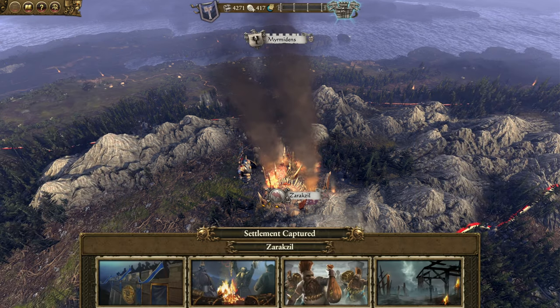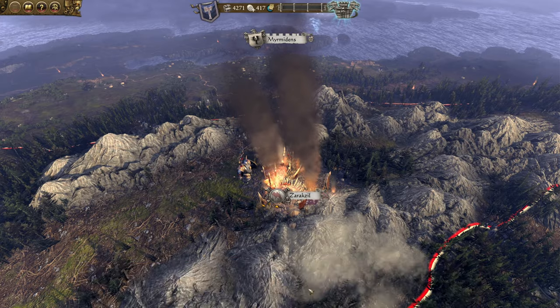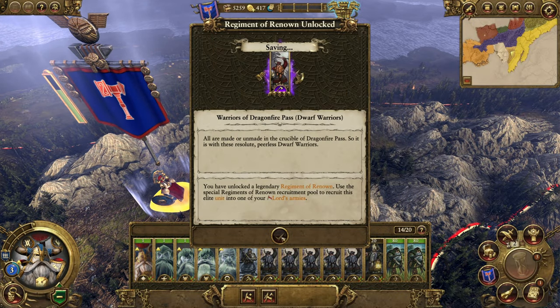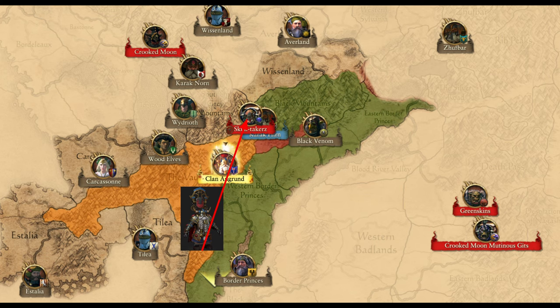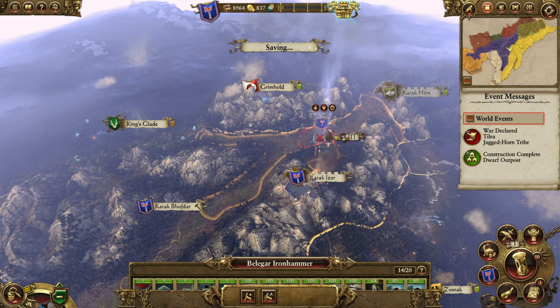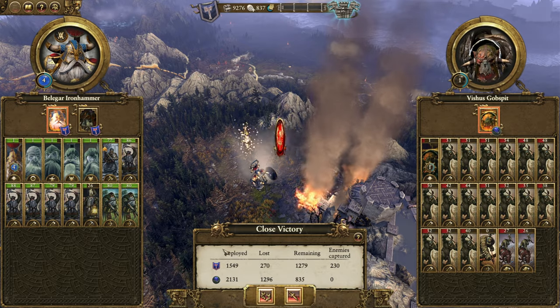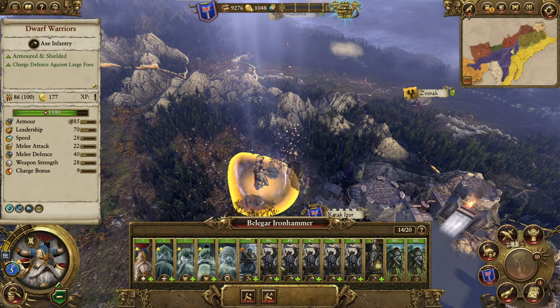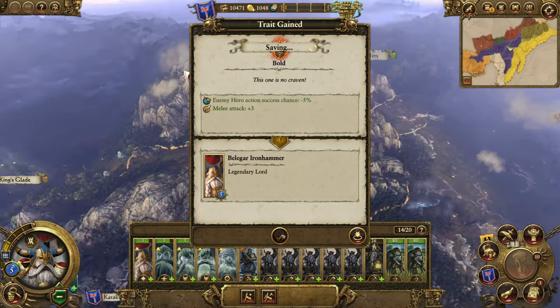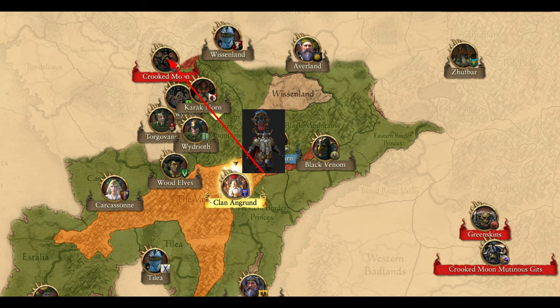For army setup, decide between focusing on dwarf warriors or basic rangers. While I prefer rangers, my recorded campaign utilizes dwarf warriors to test their effectiveness. Next up on the chopping block is the Skulltakers — they only have one army and are pretty easy to beat, especially if they besiege your capital. Crooked Moon will send armies against you whenever they can, so it's a good idea to eliminate Skarsnik as soon as you have consolidated your starting province and dealt with the Skulltakers. This removes the greatest threat to your main province and gives you more breathing room to focus on infrastructure.